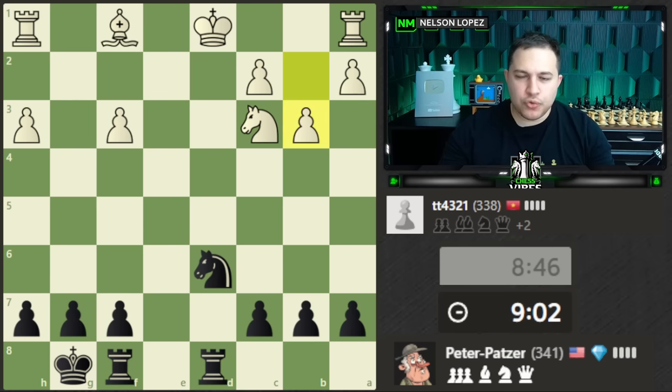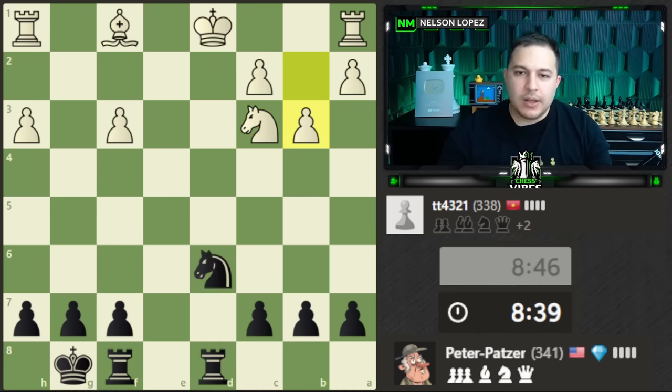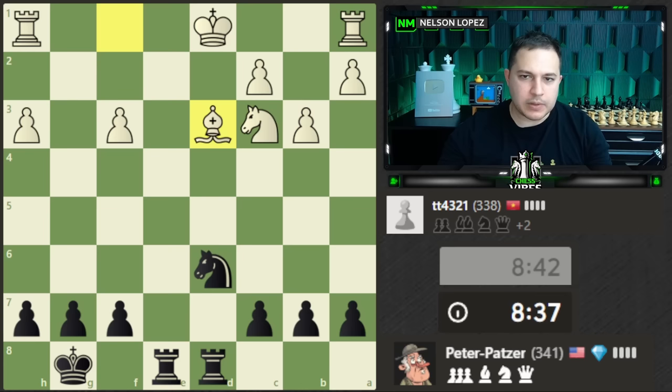Remember what I said earlier about trading pieces: since I'm now down, I don't really want to trade. I was trading earlier to get to the endgame, but now that I'm here, the more I trade the easier it becomes for my opponent. I'm already seeing a tactic where I can win this knight — move here with a check and then take the knight. I'm not going to do it just yet because I want to play this endgame a little more, but I could have gotten my piece back just like that.